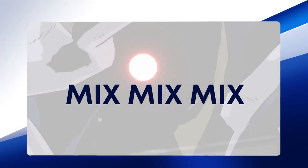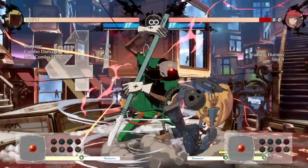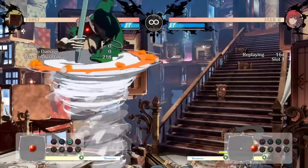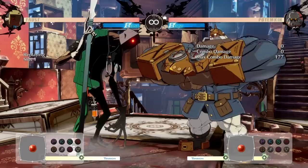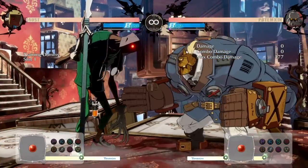During the Mix Mix Mix special, Faust rises into the air with his scalpel and deals fast hits while moving back and forth at will. This is a perfect move to set up an escape and frame trap an opponent, or to stop them from taking their turn. This move is especially tricky to punish for characters like Potemkin who have trouble trying to chase after Faust.